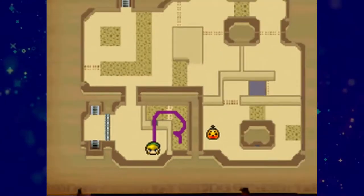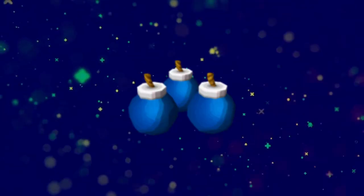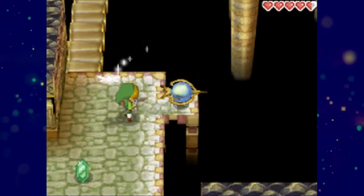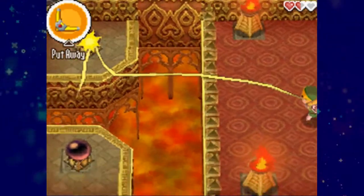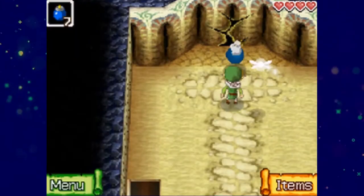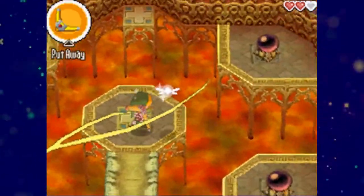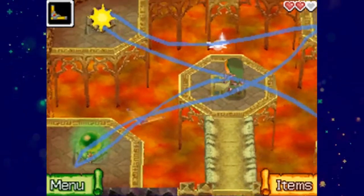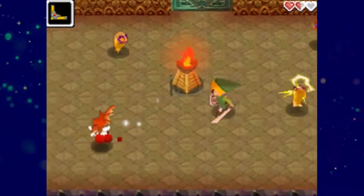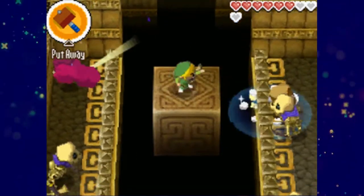When it comes to items in Phantom Hourglass, it was more about how they were used instead of originality. The items include the boomerang, bombs, bomb arrows, the hammer, the grappling hook, the bow, and the shovel. All of these items have been featured in previous Zelda games. However, none of them have been utilized quite like they have been in Phantom Hourglass. The touch controls allowed for a unique use of a lot of the items, except for maybe the bombs and the shovel, as there was nothing too innovative going on there. The boomerang and the bomb arrows both utilized touch controls nicely, allowing you to draw a path that you would like them to go in. This was really great for solving puzzles, but as previously stated, it did suffer badly in combat situations.